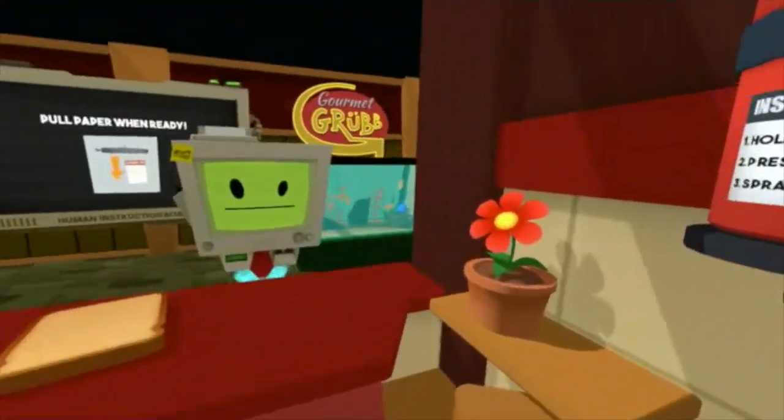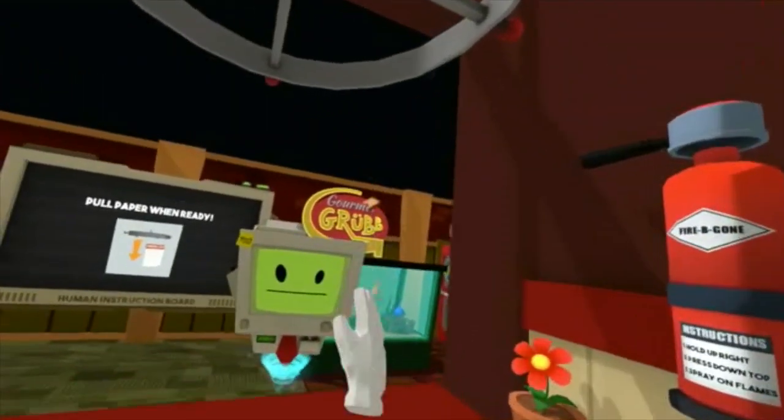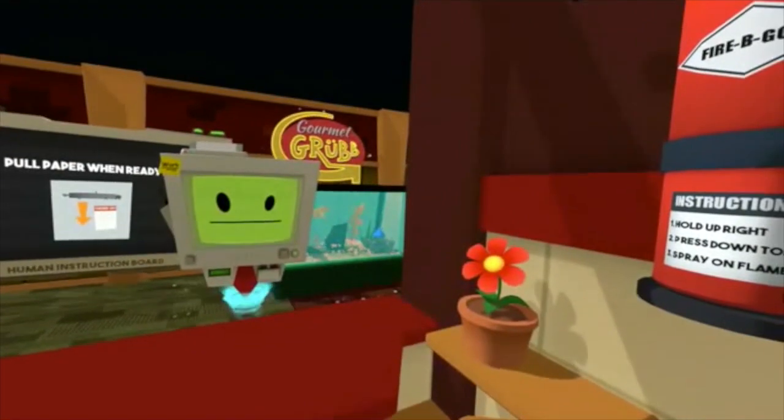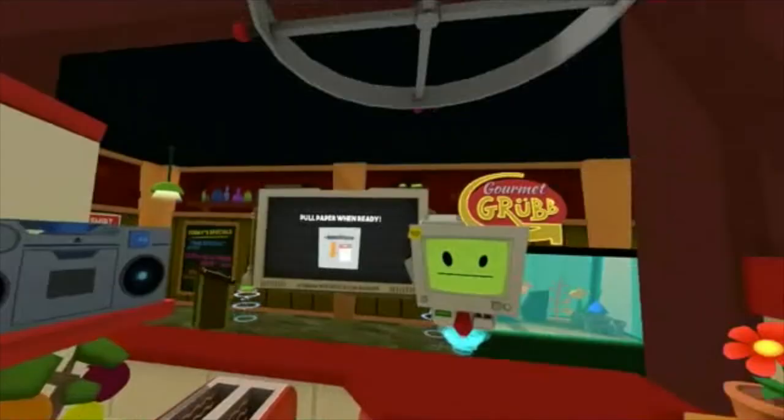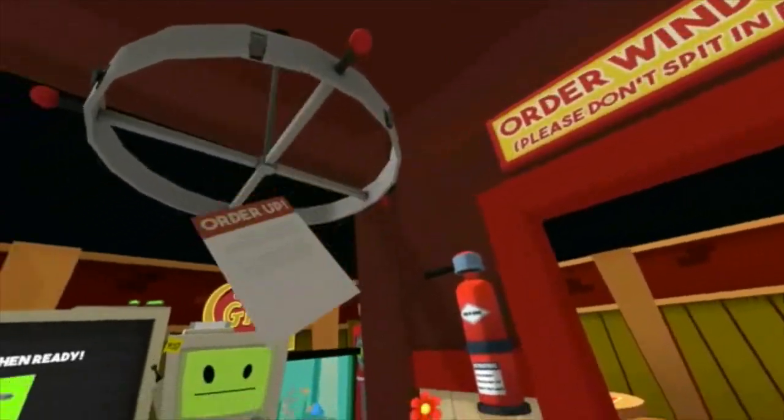Let's see what's on this side again. That's where the fishes are. If we toss the bread over there, let's see what happens. The fishes are eating the food! So I guess this is where we have to do the order. Let's see what we got.